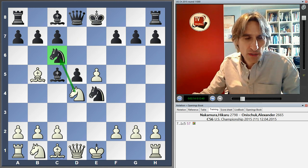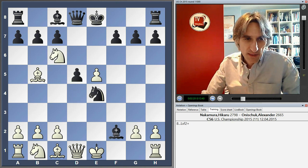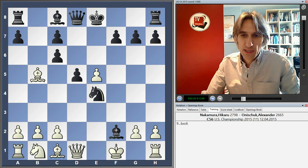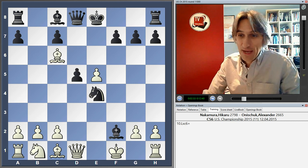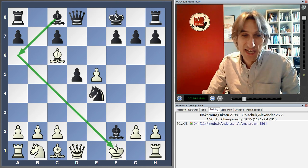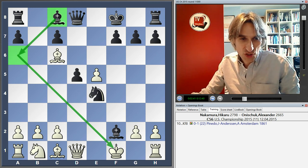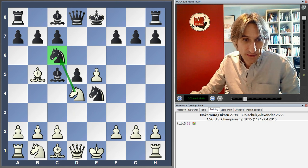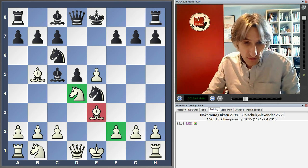Now, why can't White take on c6? Well, you can, but it's inadvisable, because then bishop takes f2 check, and let's say Kf1 — we're following a game between Pinedo and Anderson, that's Adolf Anderson, played in Amsterdam 1861. This really is an ancient variation. In this position, Black threatens a deadly check on e6, and this is known to be very good for Black. So instead of taking on c6, Nakamura just shored up that diagonal, keeping everything protected with the bishop on e3. Best move, and again a well-known position.